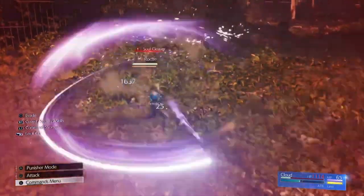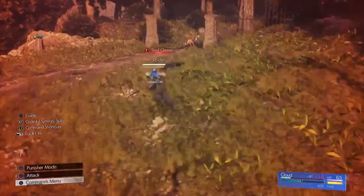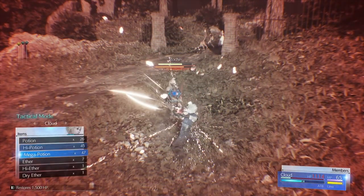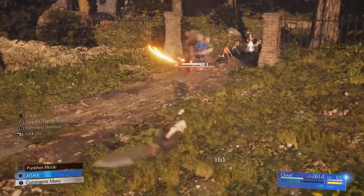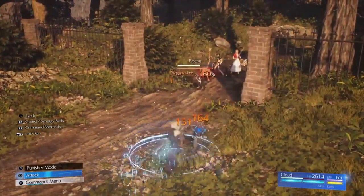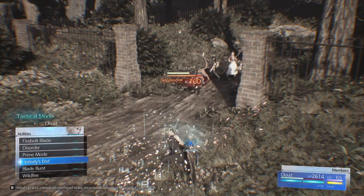The way to victory is to block as much as you can, build up your ATB, heal as necessary, and use Braver if you've got any spare. Eventually you'll get a pressure window — once you can pressure him, you should be able to stagger. Once staggered, either use a Limit Break or Infinity Blade, and that will bring his health down significantly and get you into phase two.